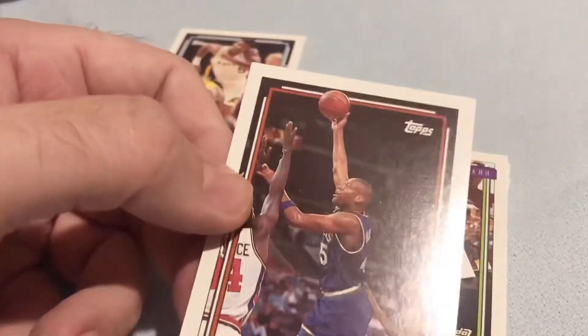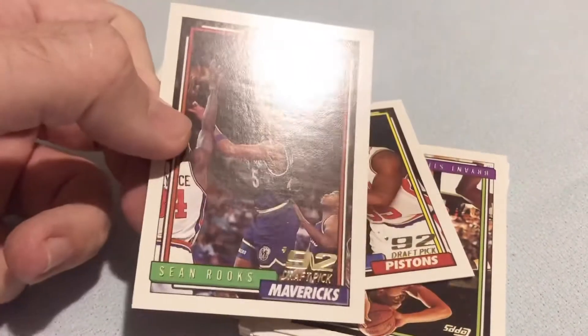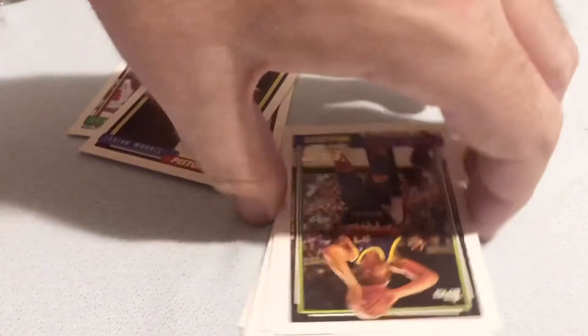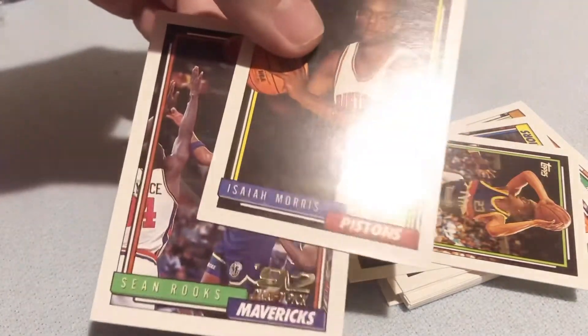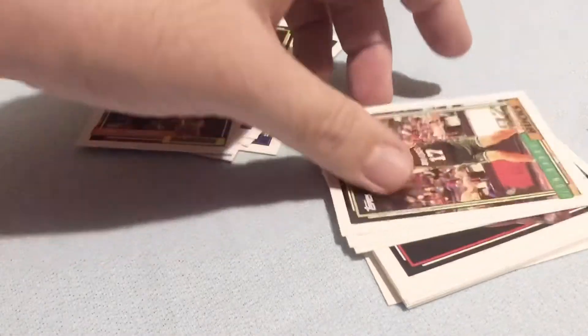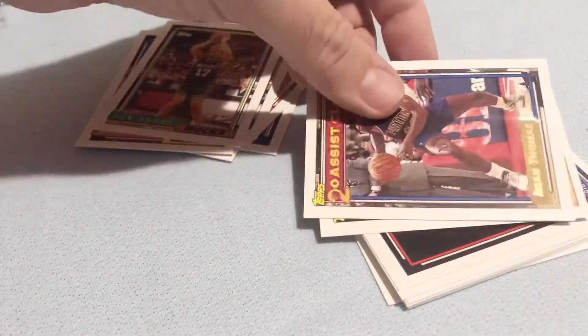Here's our first gold card — Sean Rooks, '92 draft pick. The second one, '92 draft pick, Isaiah Morris. Actually, I apologize — it's not the gold, it does have a stamp that says '92 Draft Pick, which is pretty cool. First one is Sharone Wright. Sharone Marcelonis. Rookie John Barry. Here's one of our gold cards — Oseya Thomas.